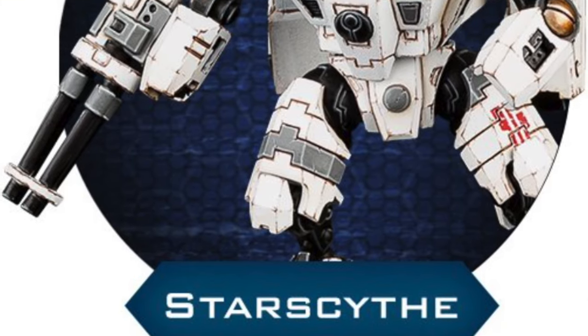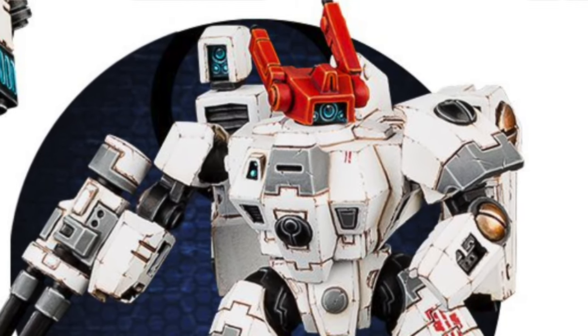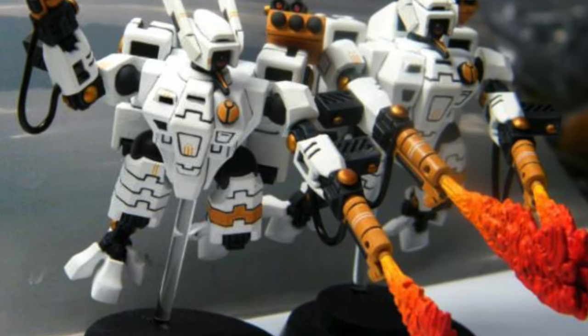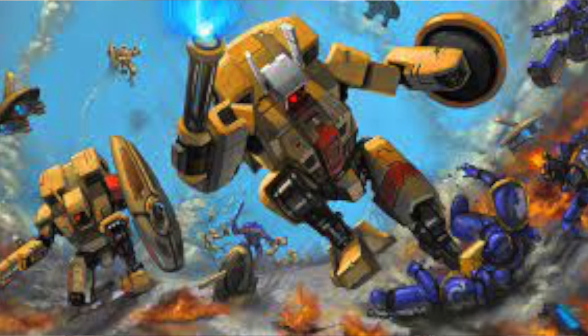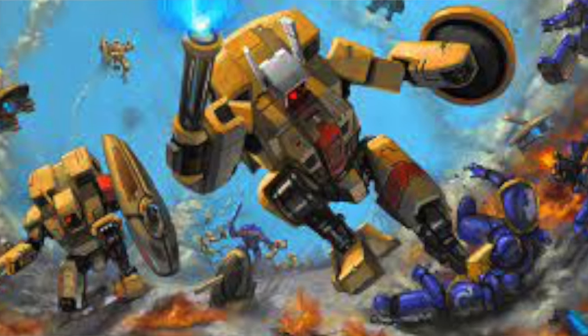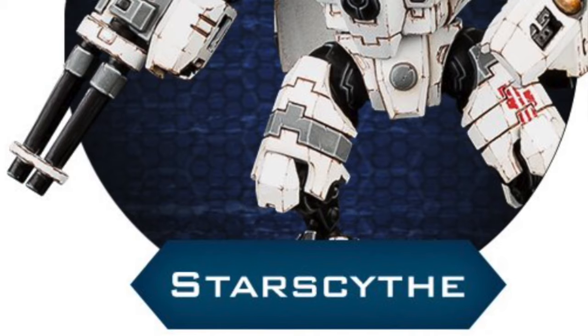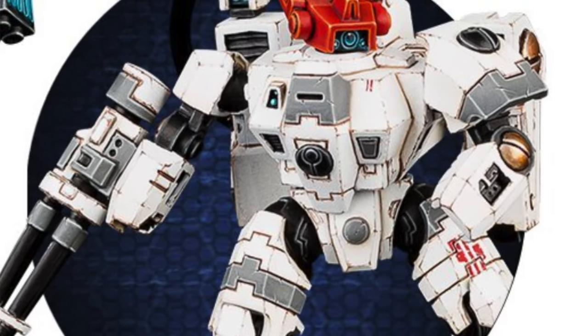From there we go on to the Crisis suits with the Star Scythe. They are phenomenal anti-horde. They have a good amount of AP — it's literally baked into their data sheet, they just get more AP. They're phenomenal at overwatch with their flamers. When you go to their weaknesses, their strength stat is pretty low so they can't really punch up into anything, but that's fine — their entire thing is being anti-horde. And once again, they're not very durable; they don't have a shield gen like the Sunforge.